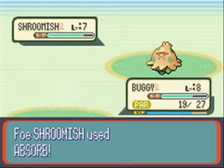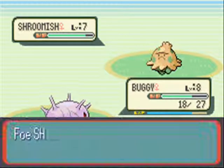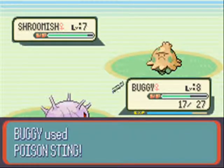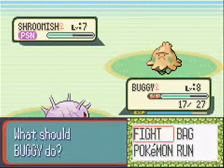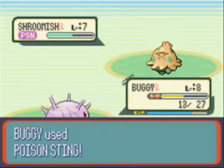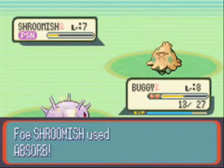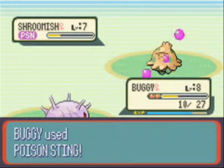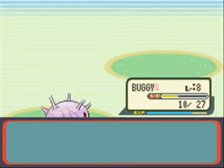Right now we're noticing a key weakness in the team, and this is something you always want to keep an eye on. This Shroomish could screw us up because we can't switch Mudlub in - Absorb could kill him. Boggy is in the same boat as Buggy, and Martha has already been injured so we don't want to put her in there. We're gonna try to wall it out and pray to Arceus we can take care of the Shroomish. We need a fire or flying type - and that also means we need a Pokemon for the second gym.